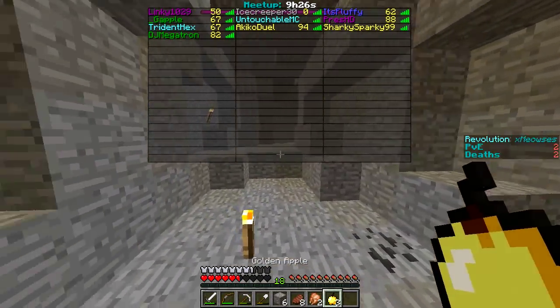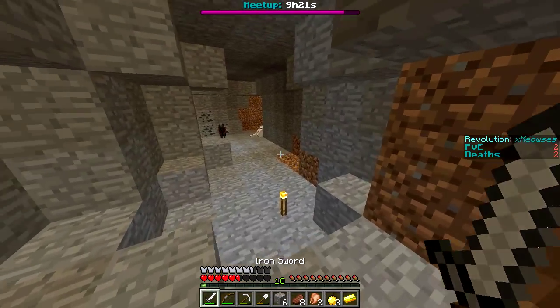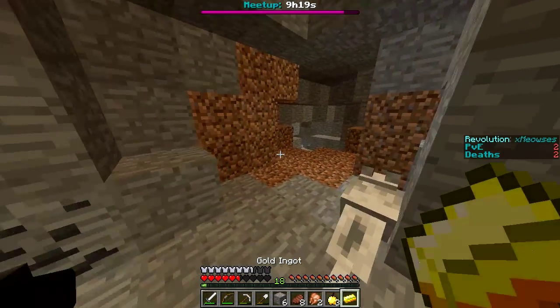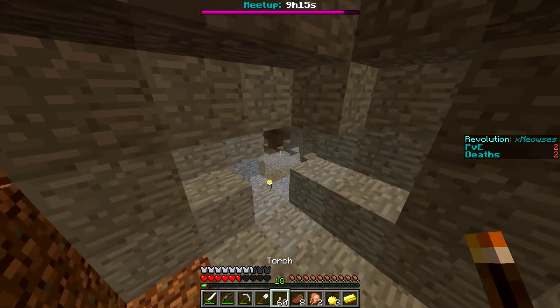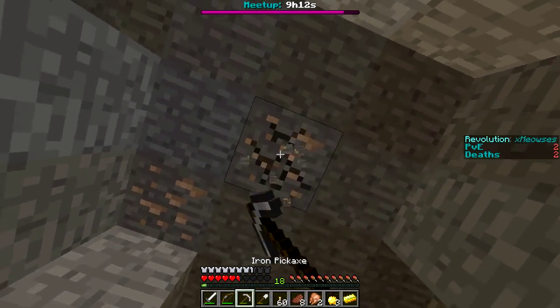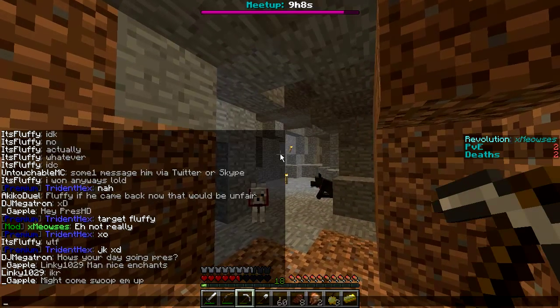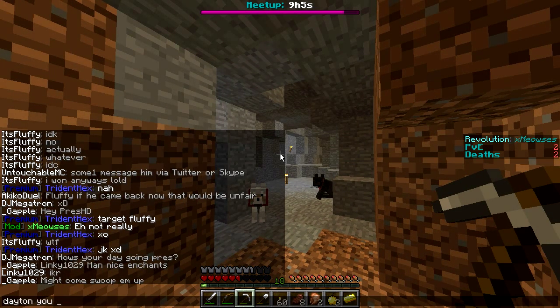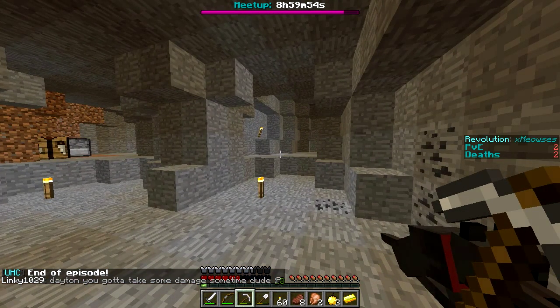Let me check — slash h — untouchable has 65 health. Everybody else is taking damage. You need a decent amount of gapples. I have three in my inventory right now. Sparky stole 100 — oh my gosh! Maybe they're just camping in a cave or something. All right, hope you guys all enjoyed the fourth episode!